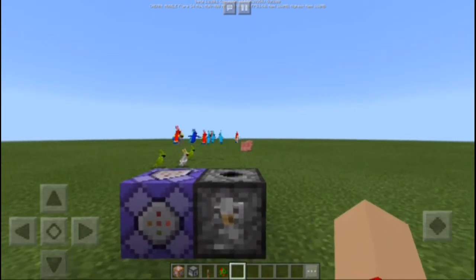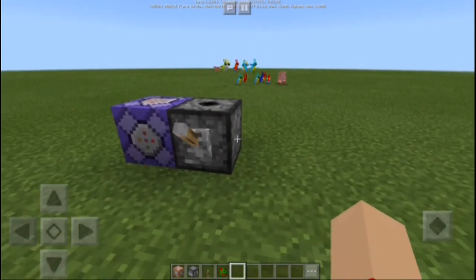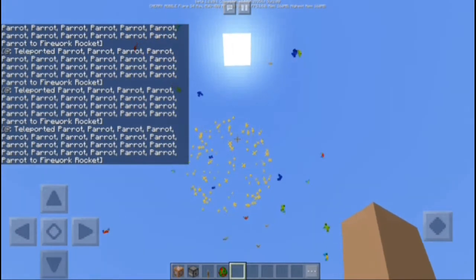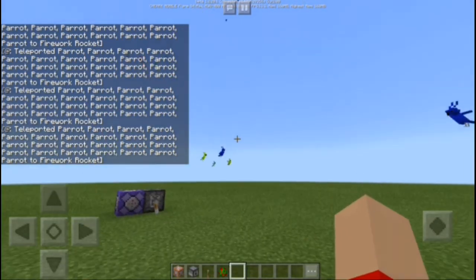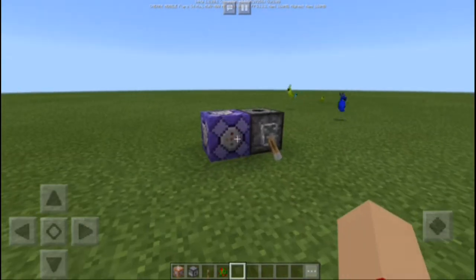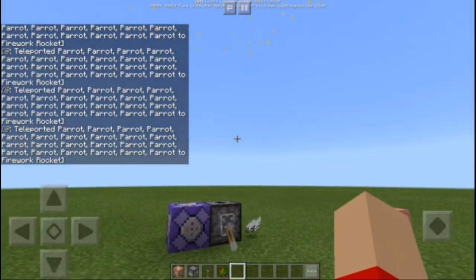Are you ready guys? I am ready. In 3, 2, 1 - let's go! I just clicked the dispenser. Let's go guys! Wee, look at that! Whoa, look at that guys - there are so many parrots! If you want, just click it again and this will continue to fly all the parrots. And they died.